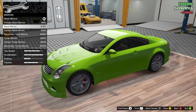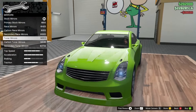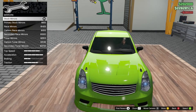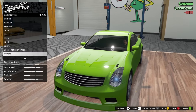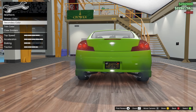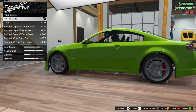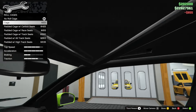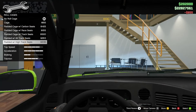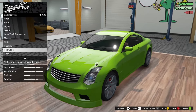Mirrors — we have primary race mirrors, detuner mirrors, and carbon tuner. Honestly, I'm just going to go primary for this. For the plates, let's go yellow and black. We can do a roll cage with seat changes, but honestly I'm not a fan of any of the roll cages — I'm just going to leave it stock.